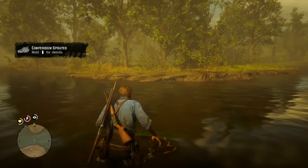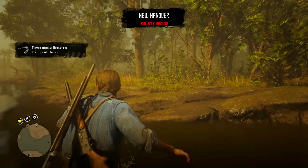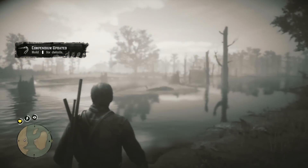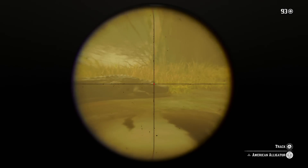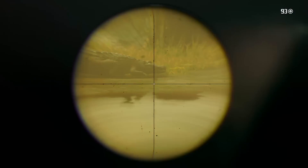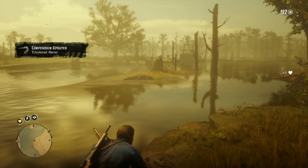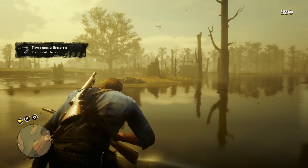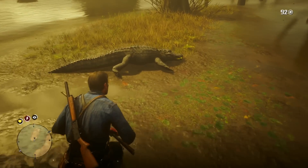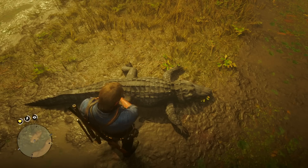You can discover the animal's quality by focusing on it through a scope or binoculars, and then studying it. An animal's quality is going to be revealed in the info window by the number of stars next to the creature's name. One star is poor, two star is good, and three star is pristine. The one we want is a three star pristine. Honestly, if you don't see a three star animal, you might as well ignore it — it's not really going to be worth it.